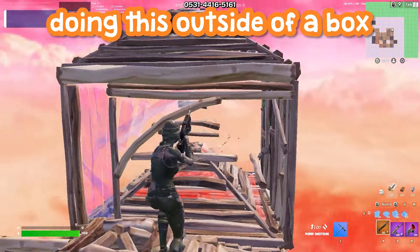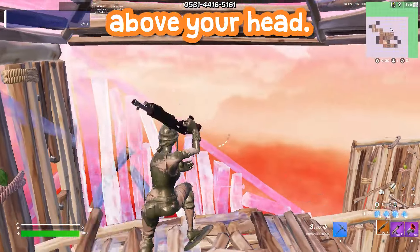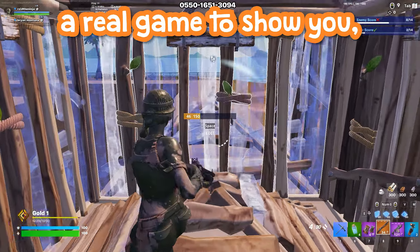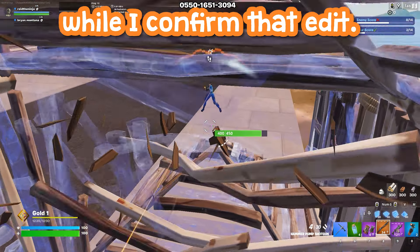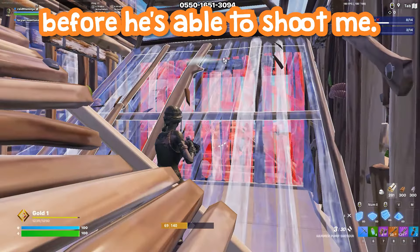I really like doing this outside of a box when I'm pushing, but you can also do this from inside a box if you don't have a floor above your head. If you just have that cone, you can kind of jump into it. In a real game, I'm able to jump into the peak of the cone, completely covering myself while I confirm the edit. I then fall down, get a nice shot on the enemy, and reset the wall before he's able to shoot me.